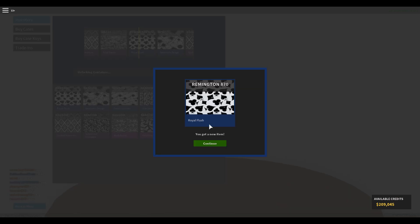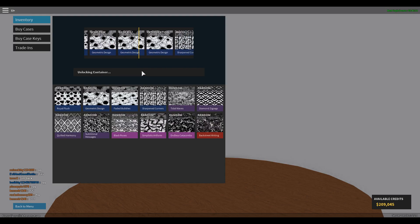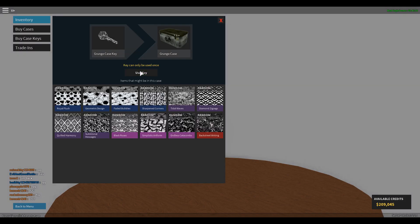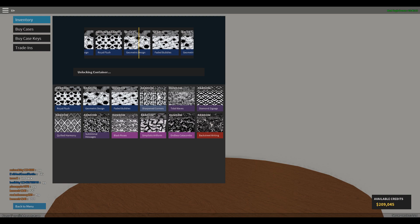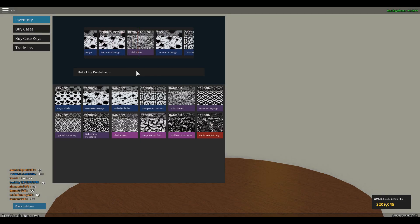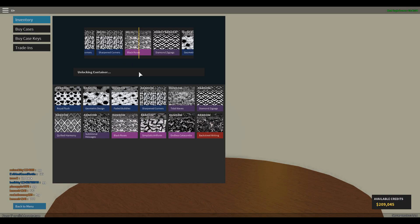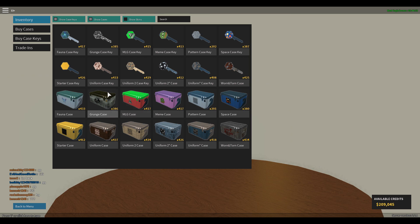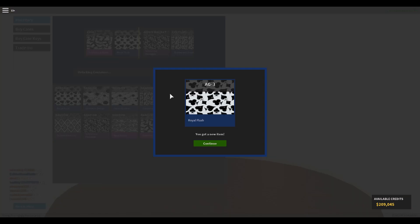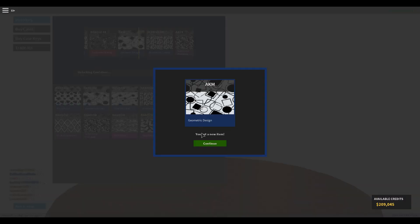Should I trade up the Fauna case? I got just enough purples, but I feel like I should keep them. It's the Mozen Tiger — it's not like the zebra, it's the one you can't change the color on, so I'm just going to trade it up. Let's open up a few more. I haven't got anything interesting. Oh, I just missed the back street writing for the Deagle 44.